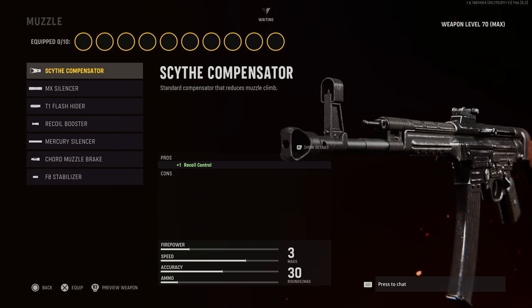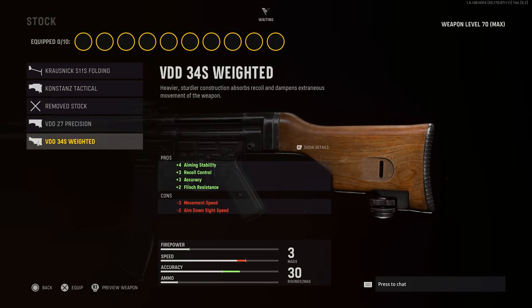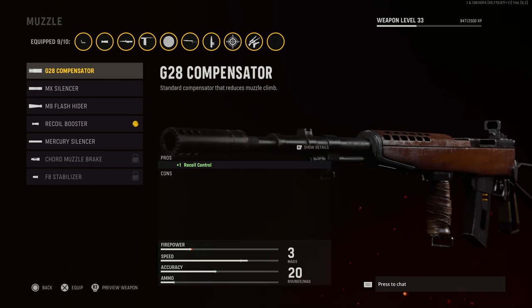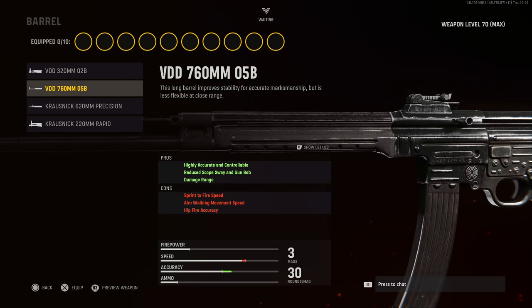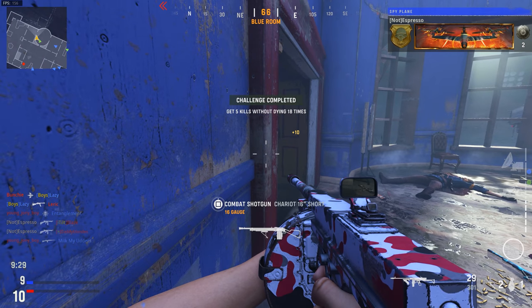Next, something many players overlook is how much recoil control can go into a weapon build — across muzzles, barrels, stocks, proficiencies, grips, and under barrels. Players often gravitate toward under barrels like the Carver Foregrip, hand stops, and bipods for mounting while prone, which are solid. You also get things like the G28 Compensator on most weapons, offering additional recoil control with absolutely no penalties. Pay attention to barrels too — heavier barrels give natural recoil control, similar to Modern Warfare's weighted barrel concept.